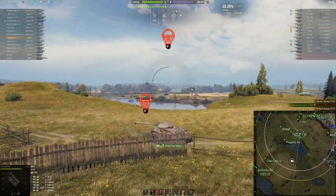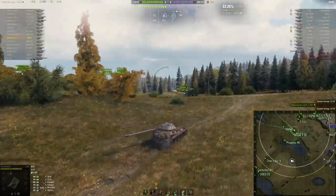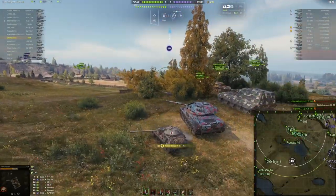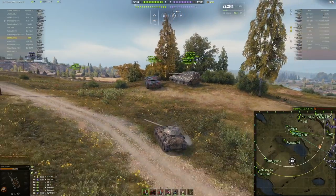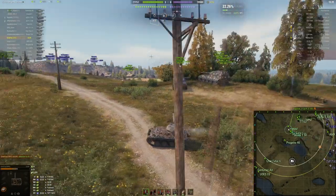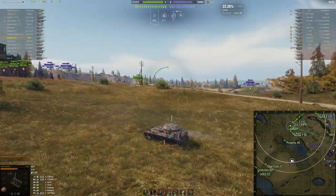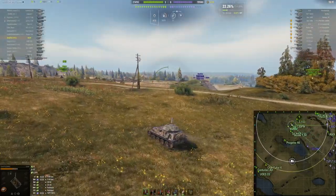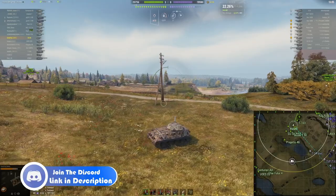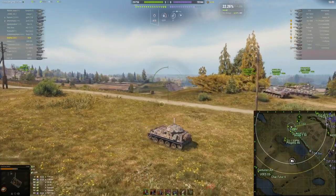I'm going to do a quick runaway session. As you can see, I got the Type 59 spotted and got some spotting damage. I also got some spotting damage off the T28 prototype earlier. Then the T-54 Lightweight comes up and actually gets a shot into me, which surprises the hell out of me — that he was actually able to get up there with my view range and spot me. He did damage my turret.